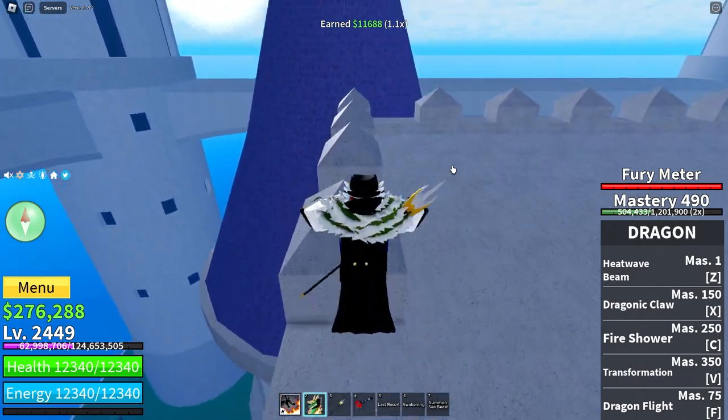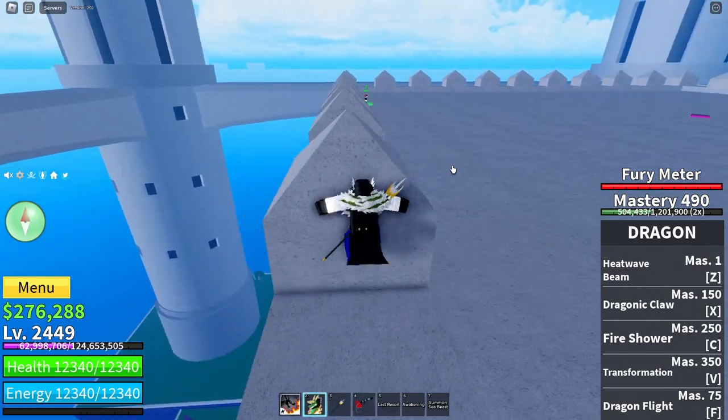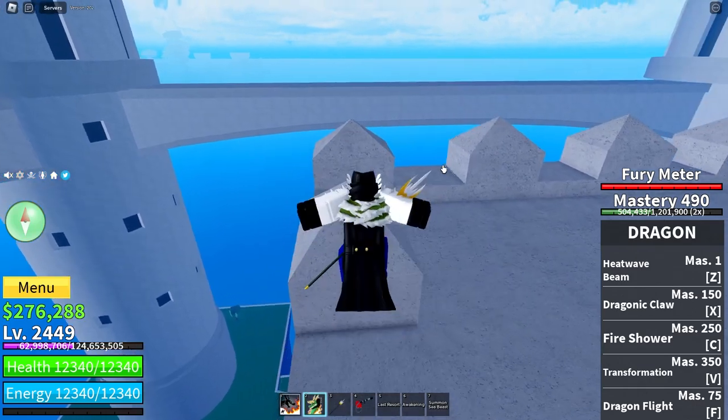And then the second is a stat reset code. This resets your stats so you can put them in different places and hopefully make a better stat build than you have right now.